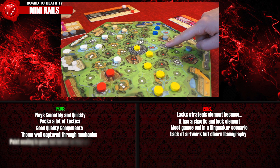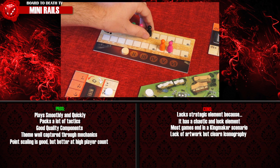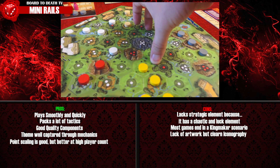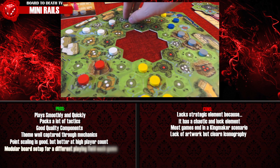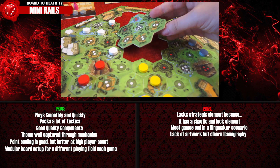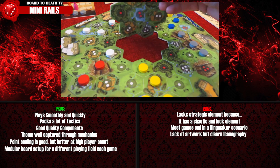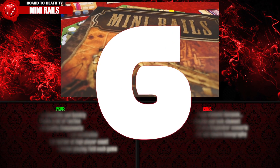The game does handle scaling well mechanically, with counted discs placed in the bag and starting discs on the board, but we found a higher player count does play better. Full Pro Points goes to the modular double-sided boards that will make every game of Mini Rails different. I'd love to see what Moidea's has in store for us with Tulip Bubble, which we'll review soon, but Mini Rails slightly missed the mark for us, and gets a score of 6 out of 10.